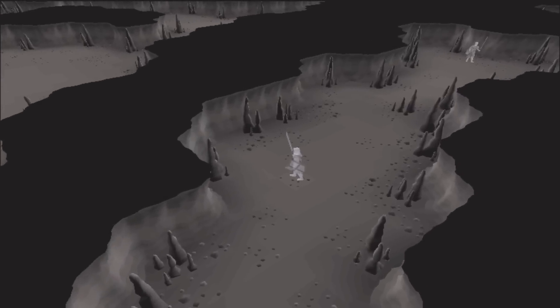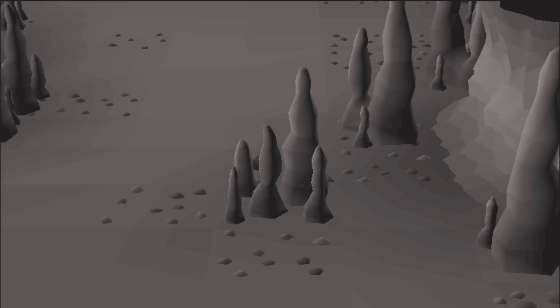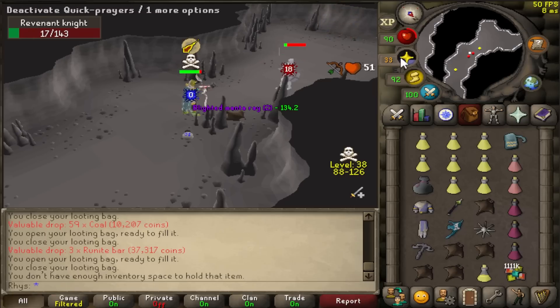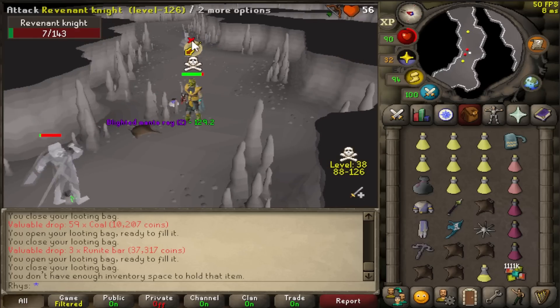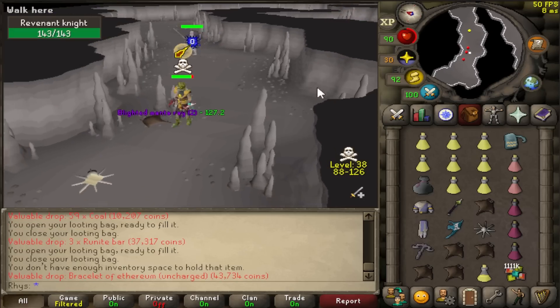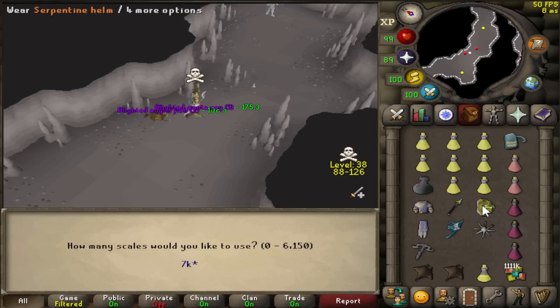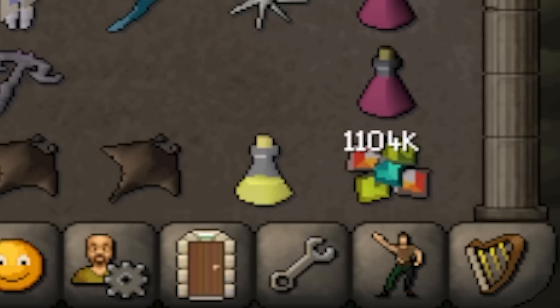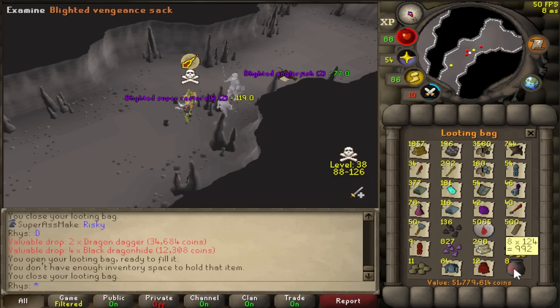The next revenant I'm going to kill is the Knight, and this one's one of the easier locations because of how close the room is. Plus this little obstacle in the middle makes getting freezes so much easier. I've done nearly 100 kills and I've not been attacked by a PKer once - this is so much more chill. I'm also using Torvesta's idea of dragging them towards the stalagmite because it's so much easier to escape. I just put Venge Sacks in my fucking looting bag - I knew I'd mess it up. I needed a U-seed and I just won't get the drop now.